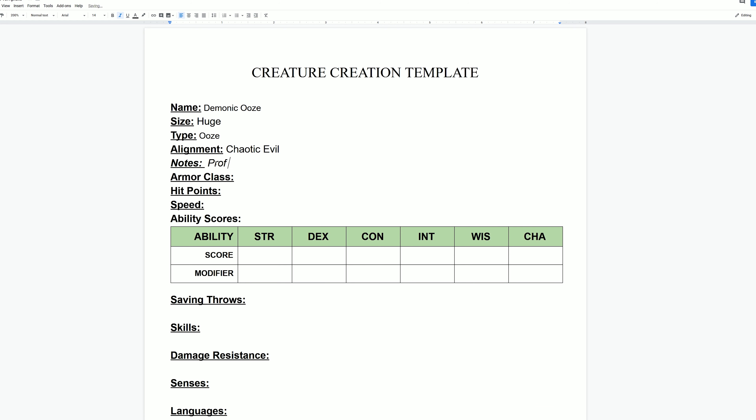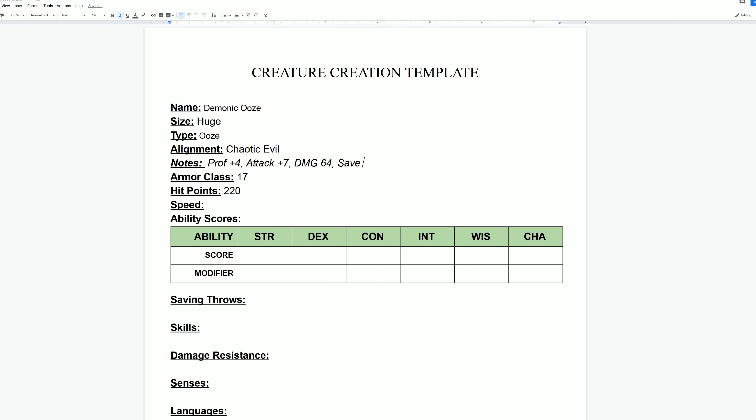The proficiency bonus I'll note down for later. The armor class of this ooze will be 17. The hit points give me a range from 206 to 220, so I'm going on the higher end — 220 hit points. The attack bonus listed is plus seven, which we'll use since this is more of a melee attacker. Damage per round is listed as 63 through 68, so I'll pick 64. The spell save DC I'll note down, but for this ooze monster I'm not really using magic, so it's less important.